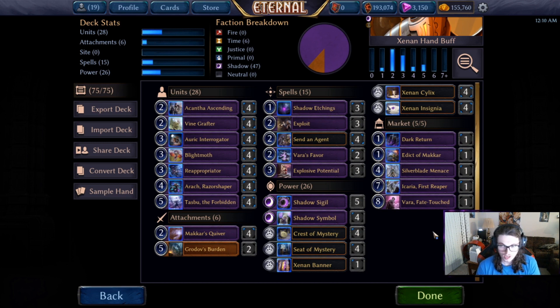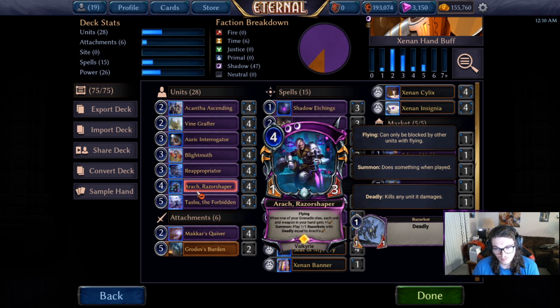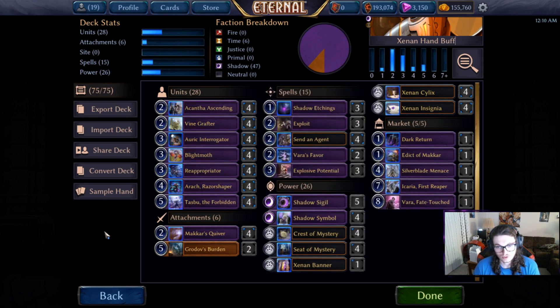Silver Blade Menace, if you can ever pull it off, slams the door on a lot of games if they don't have Aegis. Vara is there as late-game synergy — if you ever have eight power, by that stage you've probably played a few Aroks, Vara comes down, brings back your Arok, triggers a bunch of shadow units entering play, and you'll fill your board with your void in no time, similar to what Reanimator decks do with Zindal. It's such a high-value play that even if eight power is a stretch, it's great to have.